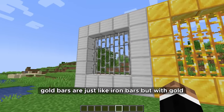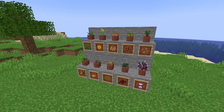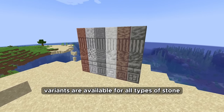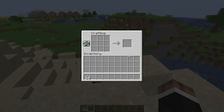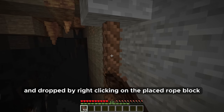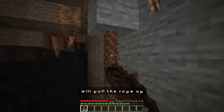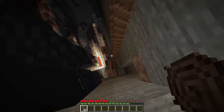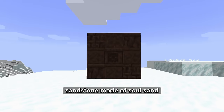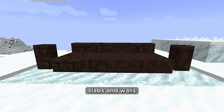Gold bars should be added, just like iron bars but with gold. More items will fit in pots. Brick, chiseled brick and pillar variants should be available for all types of stone. Rope coils can be crafted using string — this new block can be placed on the bottom face of a block and dropped by right-clicking on the placed rope block; shift right-clicking or right-clicking with a non-rope item will pull the rope up. Sandstone made of soul sand — soul sandstone — can be turned into stairs, slabs and walls.